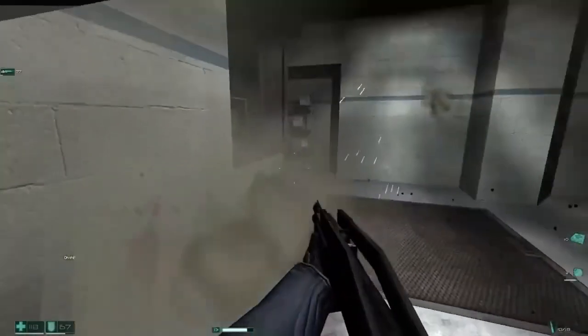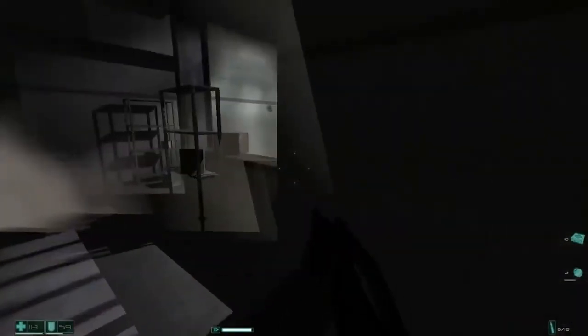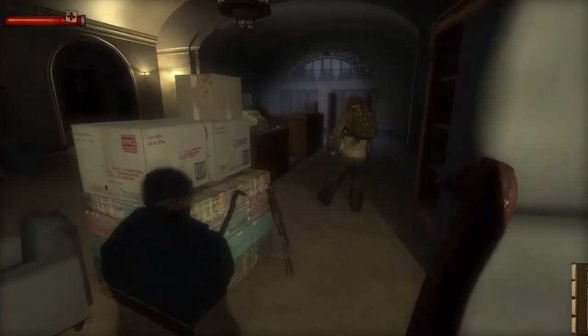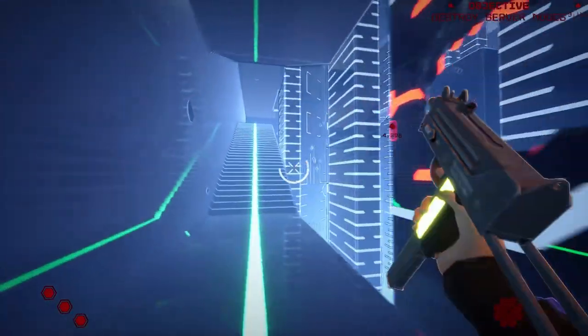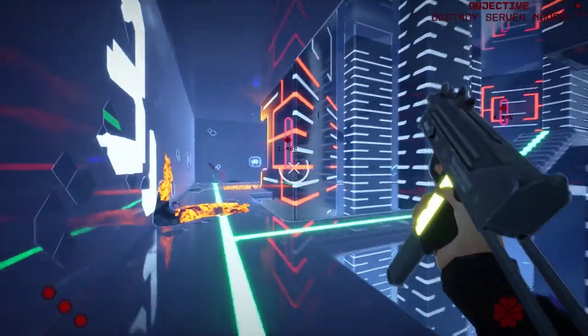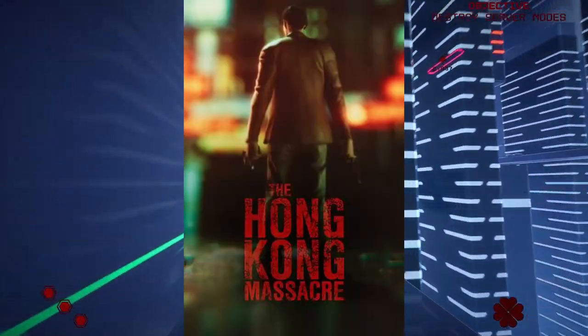Games inspired by FEAR — the first FEAR was arguably Monolith's best game ever made, and the only other game equal to it is Condemned: Criminal Origins, also from Monolith, which is my favorite horror game ever made. Lately we've had a few games that take inspiration from the fast and chaotic action style of John Woo movies — games like Trepang2, My Friend Pedro, the Max Payne series, and The Hong Kong Massacre.